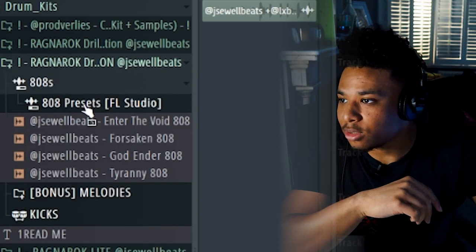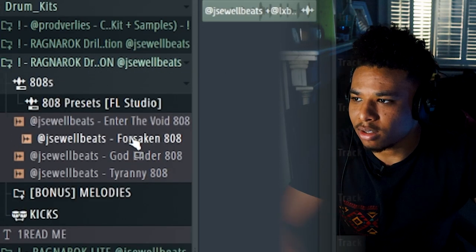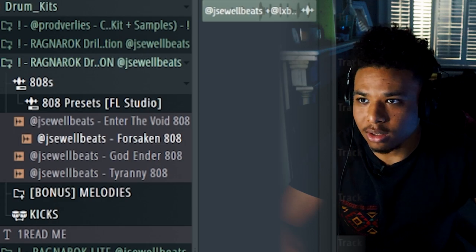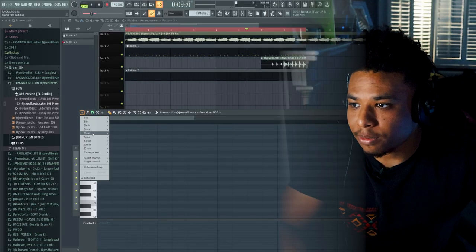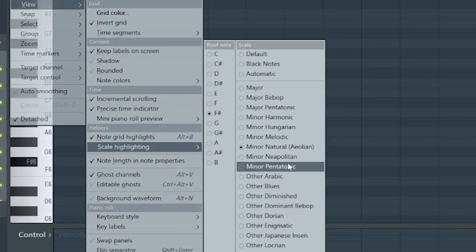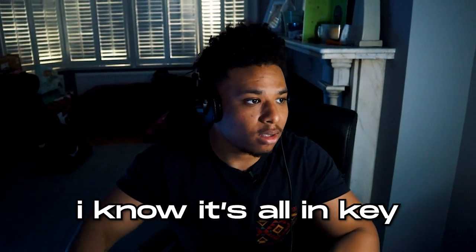808 time. Let's go into the expansion and go for the Forsaken 808. I think I'm so edgy with these names — Forsaken 808. We know our sample is in F-sharp, so go to View, Scale Highlighting, F-sharp and then Natural. I'm going to start by just playing all my notes super high so that I know it's all in key.